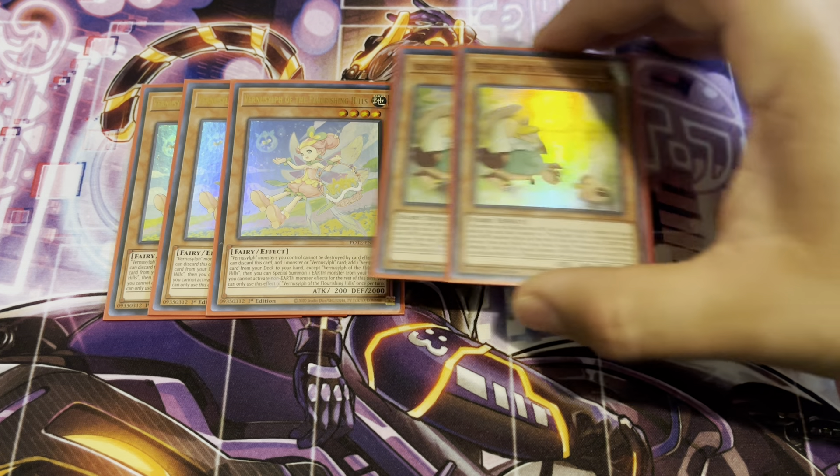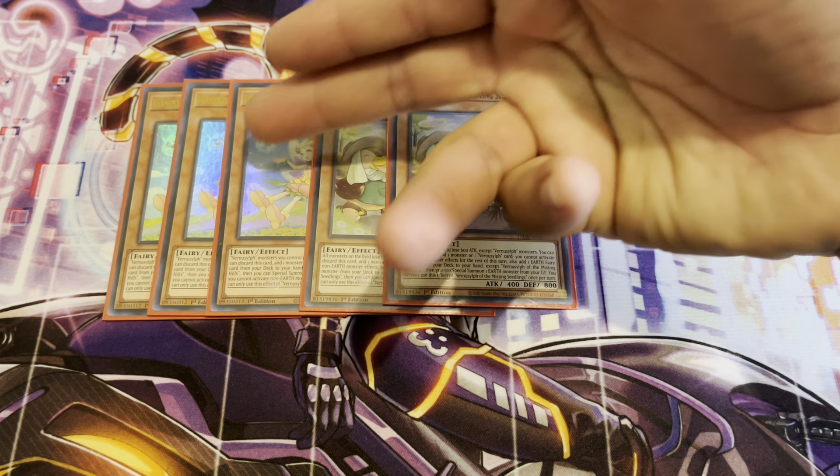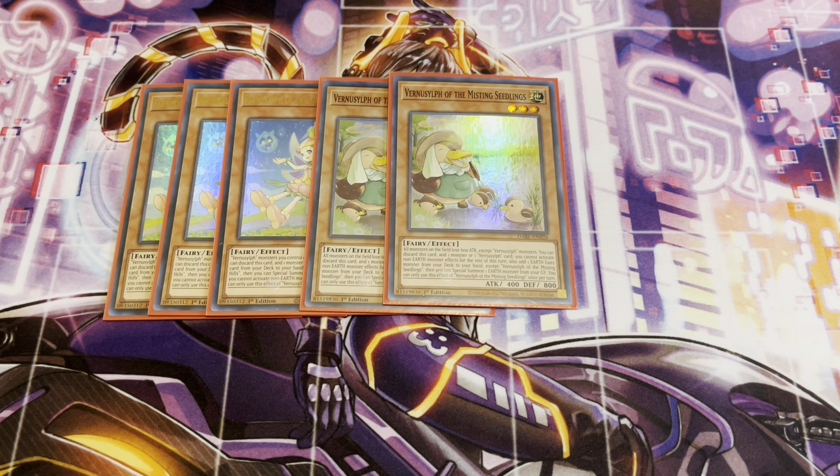Next up, two copies of Vernusylph of Misting Seedlings. Some people play this at three and Flourishing Hills at two. I like to go three-two because this one is the searcher for the Vernusylphs. If you discard this and one other monster, you can search out any one Earth Fairy monster, then special summon one Earth monster from your graveyard. They're all basically Monster Reborn for your Earth monsters, and that's pretty nice.